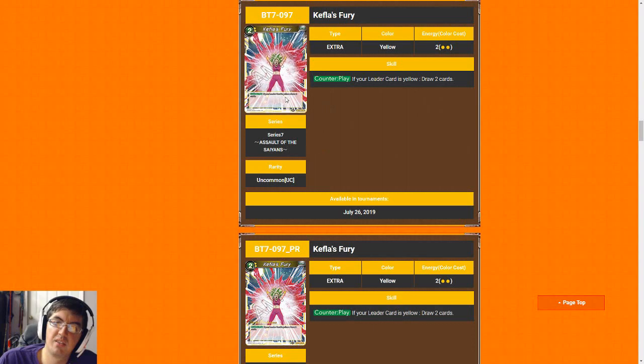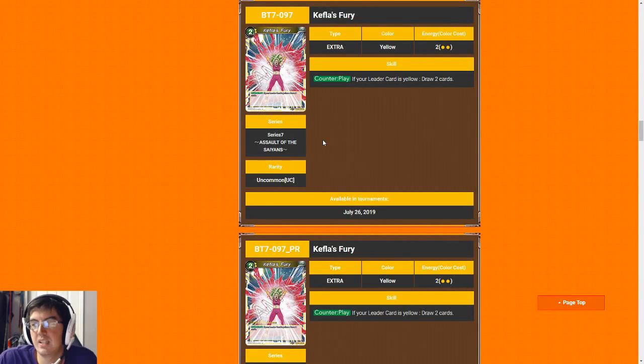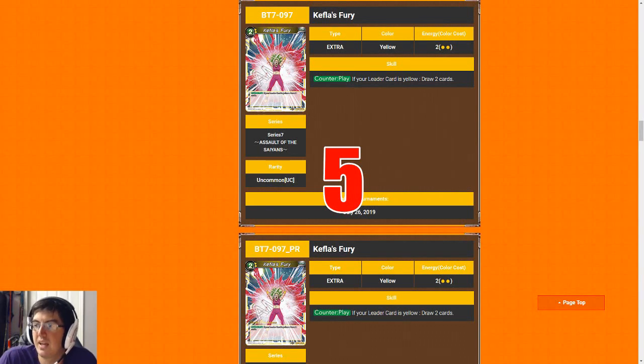Kefla's Fury is easily the worst of the counterplay options because it doesn't impact the board in any way and costs you two to plus one. Games are really condensed in limited because it's a really aggressive format where players have little if any defensive options, so I don't think you can spare the energy to draw a card. That said, if you're already ahead or at parity with some blockers and defenses, there's an argument for playing it — it is a playable card, which is why I'll give Kefla's Fury a five. No more than one of these though.